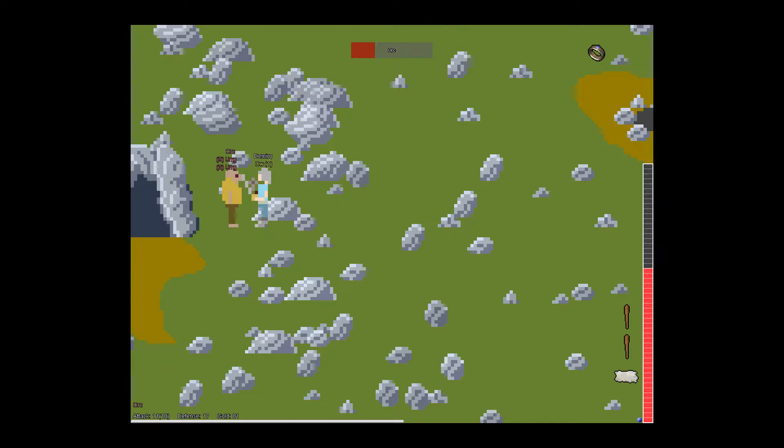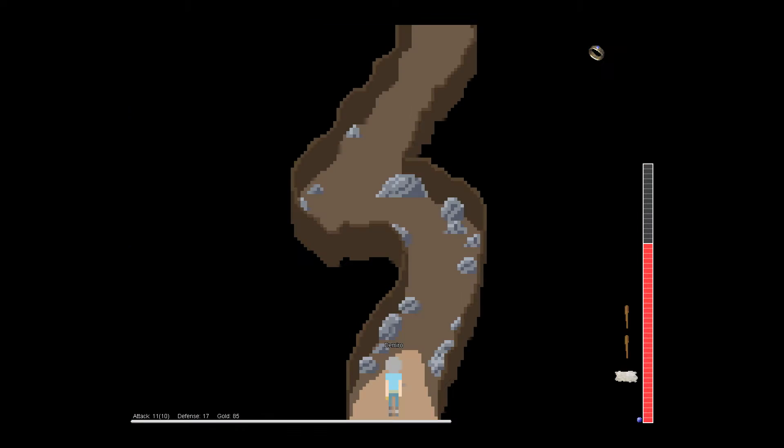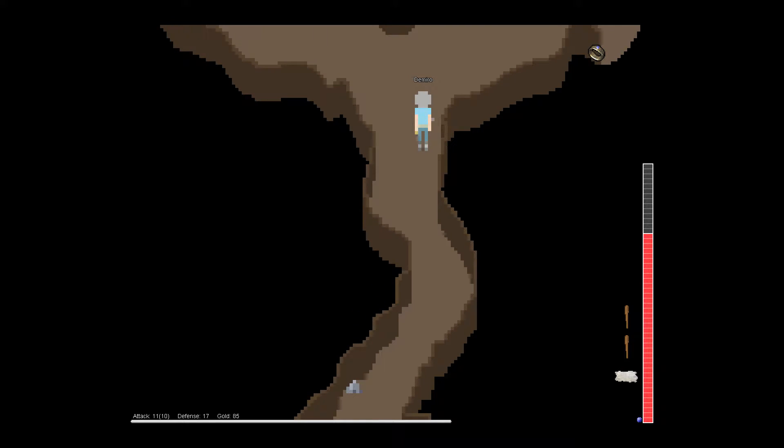I'm going to kill this guy, wait for my life to go back up, and then go inside — you just never know what's going to be in there. We went in there once as a group with high level guys clearing the way. There are two orcs that spawn right here on the outside and another two over by the campfire, so when I leave this zone I'll have to deal with those. Let's go on inside very slowly and let the screen reveal itself.